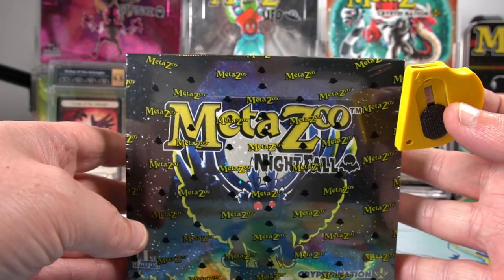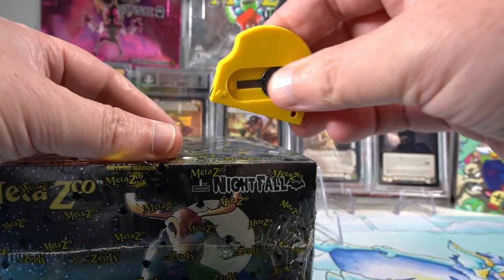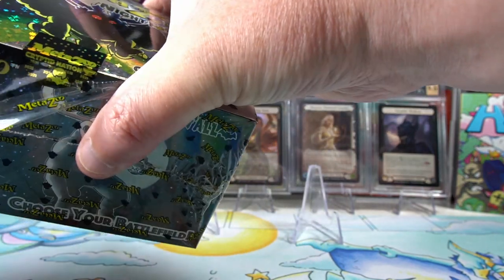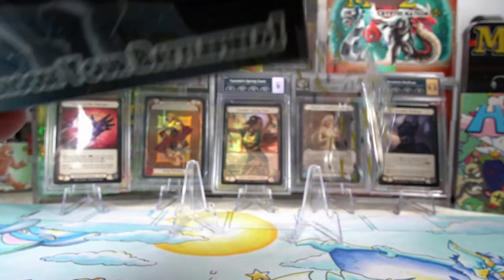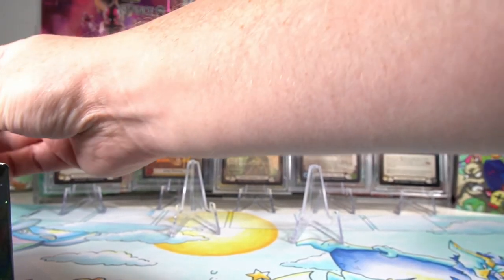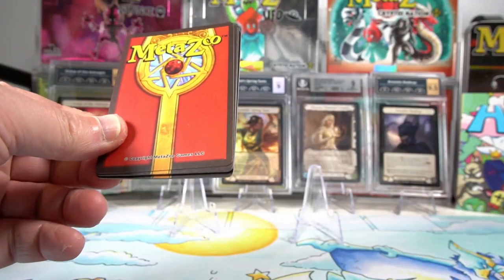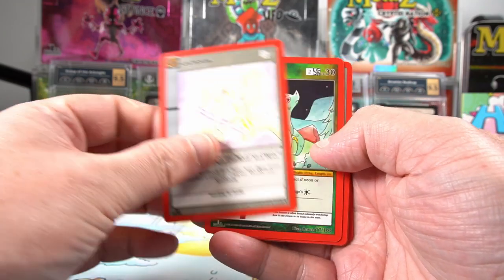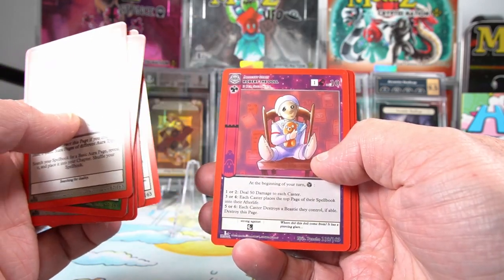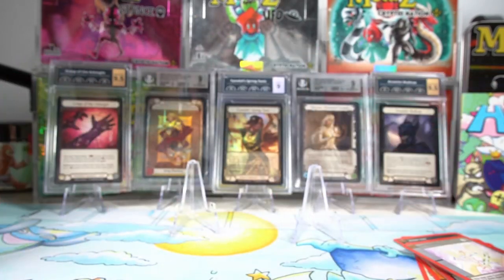Hello and welcome to another card unboxing video. As you can see we have some more Nightfall - not looking for anything in particular, obviously looking for the old scratch. Not expecting to get it anytime soon but we can keep looking. Managed to get a few boxes quite cheap so I thought we'd open some, because it is a fun set to open. Our last few Nightfall boxes have been a little bit on the rough side - we haven't seen any sort of full moths for a while.